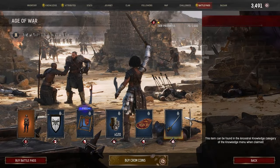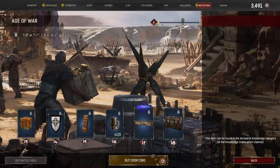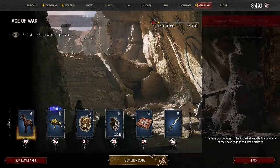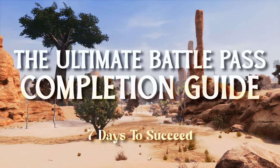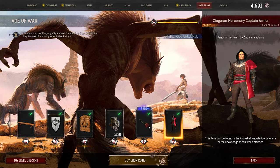The Battle Pass has had some big changes recently and it's now even easier than ever to complete. However, if you want to hop into Conan's single player mode with some admin commands, it gets a lot faster. Today I'm going to show you how to finish the Battle Pass in no less than 7 days, and I know because I've already done it.